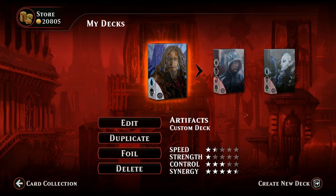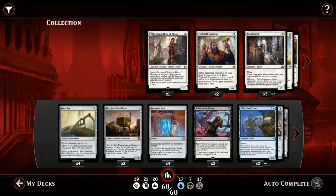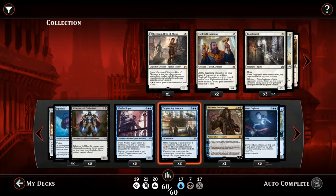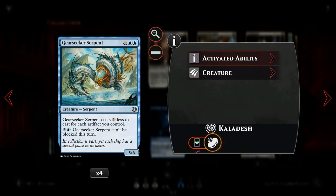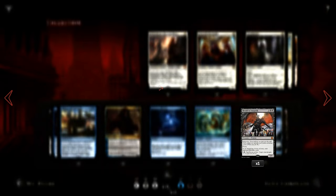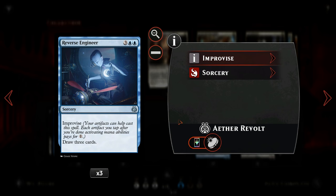Hello and welcome to another Magic Duels gameplay. Today we're taking a look at a blue-black improvised artifact deck featuring a lot of the new cards from Aether Vault. The idea behind the deck is to play lots of cheap artifacts, some of which make multiple artifacts to enable synergies that let us play a Gear Seeker Serpent turn three or four. We can also play cards like Herald of Anguish pretty early, which is very punishing for the opponent, and we have cards like Reverse Engineer to refuel once we've deployed our entire hand.